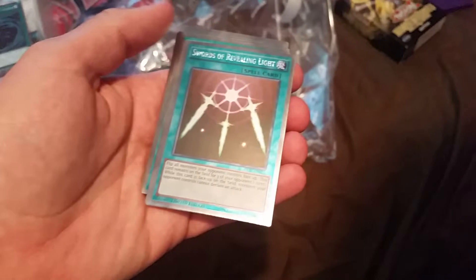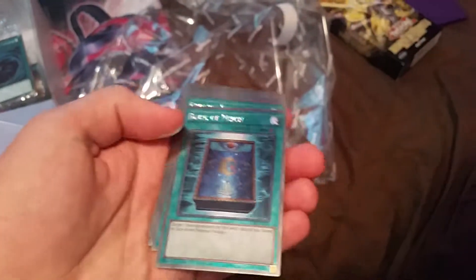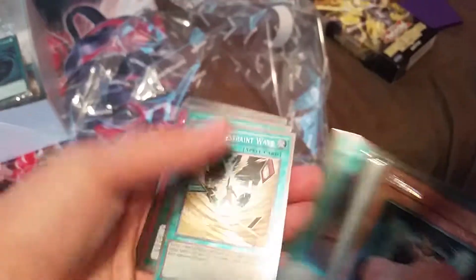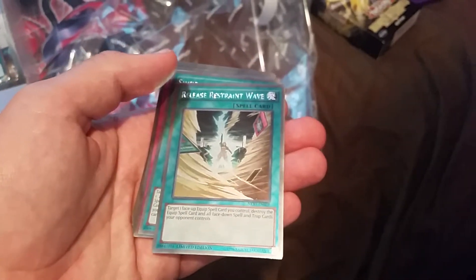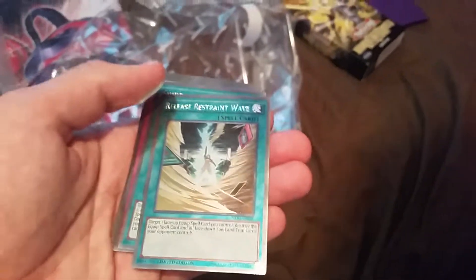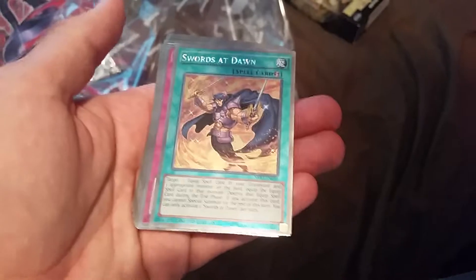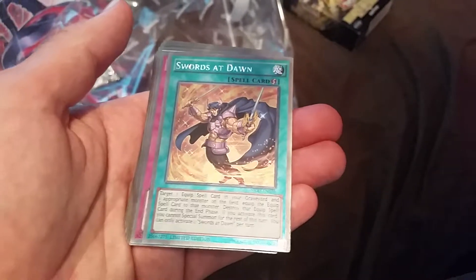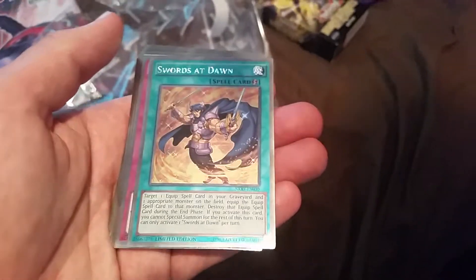Then you got a Dark Hole, Swords of Revealing Light, Reinforcement of the Army — that's really helpful in this deck — Book of Moon, Foolish Burial — you basically just send one monster from your deck to the graveyard. Release Restraint Wave — you can target one face-up equip spell you control, destroy the equip spell and all face-up spells and traps your opponent controls. And Swords at Dawn — it targets one equip spell in your graveyard and one appropriate monster on the field, equips the equip card. During the end phase, you cannot special summon for the rest of the turn. You can only activate it once per turn, which is awesome.